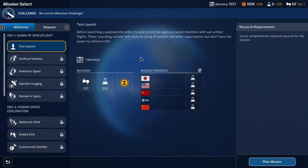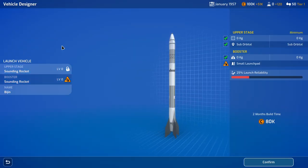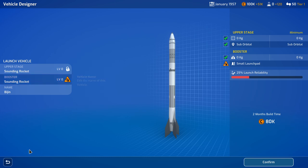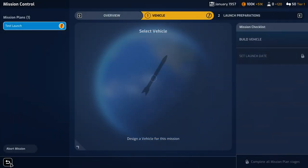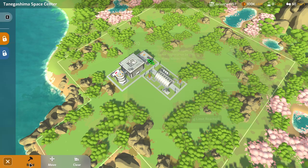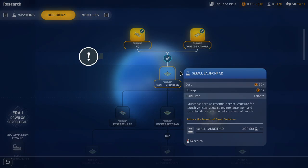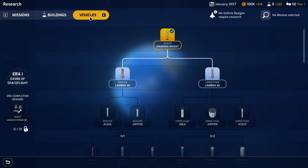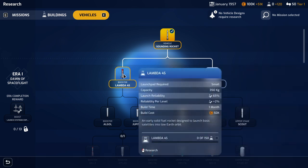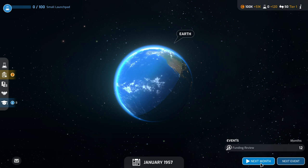Test launch — that's what we want to do. Do we have any sounding rocket? We've got a locked upper stage booster — we must build the required launch pad before we can launch this vehicle. We don't have a launch pad yet. We have to research the launch pad first. Building small launch pad — we'll need that. We have sounding rocket one, but we can get Lambda 4S which will be an orbital rocket. We can't multitask — next month then.